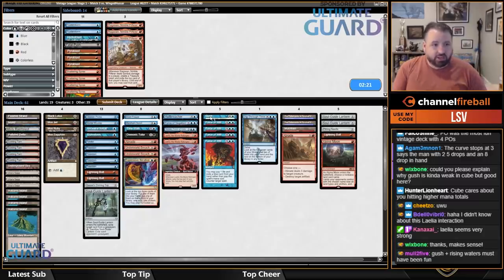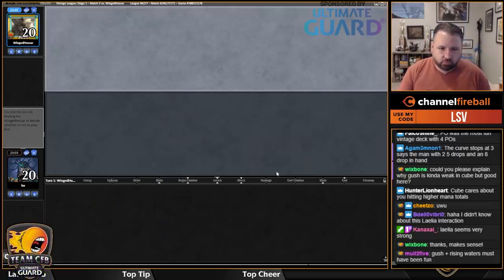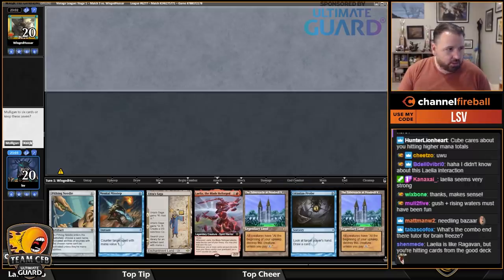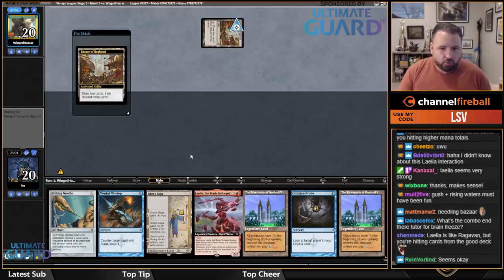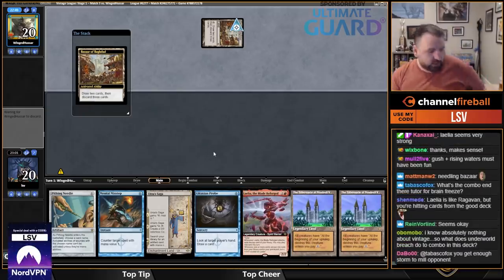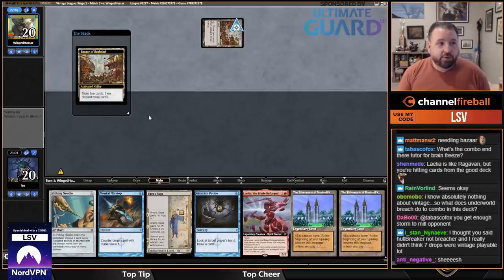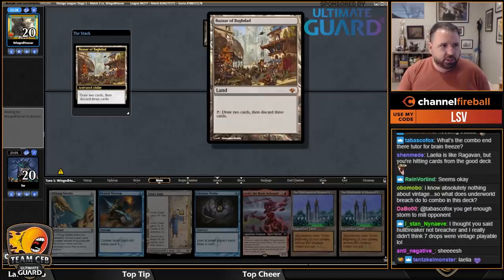I like having the combo — you kind of need to go over the top to combo them. Don't want Forces. The Bolts are generally good. This hand is pretty decent. Turn one Bazaar — a Mox would be really nice. What I probably want to do is play Tabernacle turn one because if they reinvent a Vengevine this turn — discard Vengevine, play two Hollow Ones — I have to just play Tabernacle, but it would be nice to also Needle the Bazaar to stop the turn-two stuff.